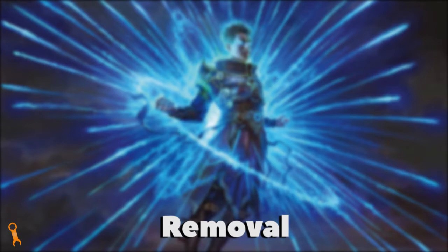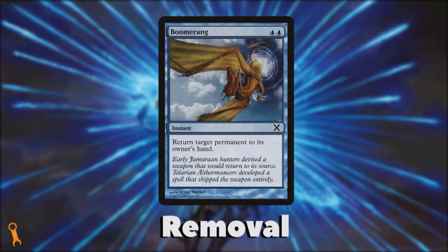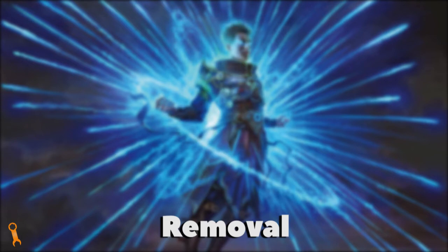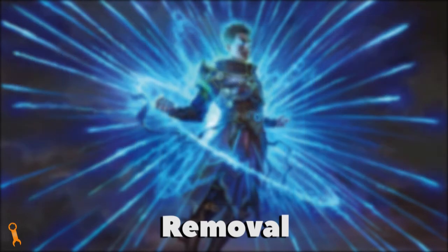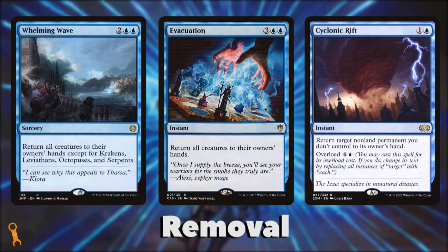Blue doesn't have a lot of great removal options for permanents. Most of blue's removal is bounce-based, only temporarily dealing with a problem on board. That's not to say blue can't deal with creatures permanently, but if blue's going to destroy something, it's more likely to turn it into something else — as seen with cards like Pongify, Rapid Hybridization, or Reality Shift. Blue's board wipes are also bounce-based but on a massive scale: conditional bounce with Whelming Wave, mass symmetrical bounce with Evacuation, or the strongest removal in the format — asymmetrical bounce via Cyclonic Rift. Being able to set only your opponents back at instant speed is incredibly powerful.